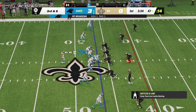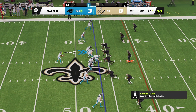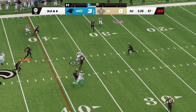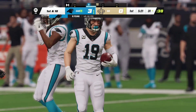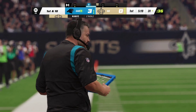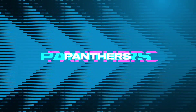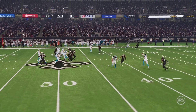Looks like we've got a dime set defensively — six DBs in the game. Young finds Adam Thielen and he'll be taken down just shy of the 30. He turned to a trusted, familiar face in that third down situation and it paid off. You go to your veteran receiver in that spot — you can't underestimate him because he understands how to get open in key situations.